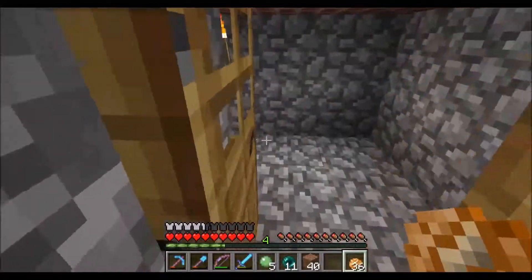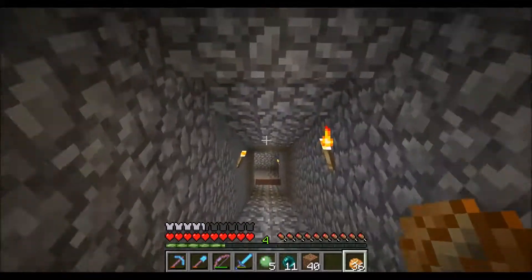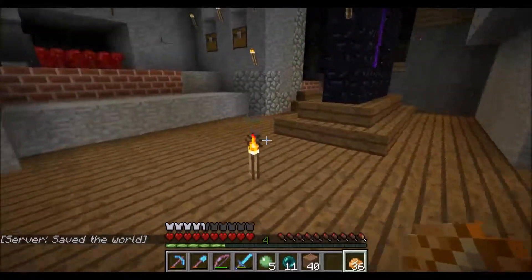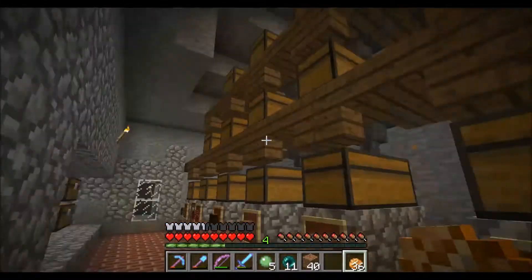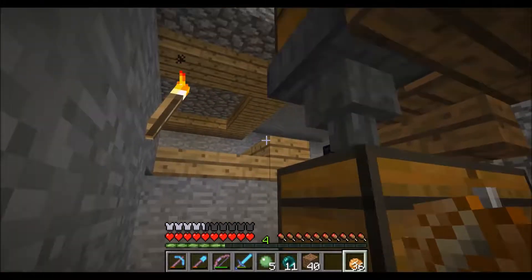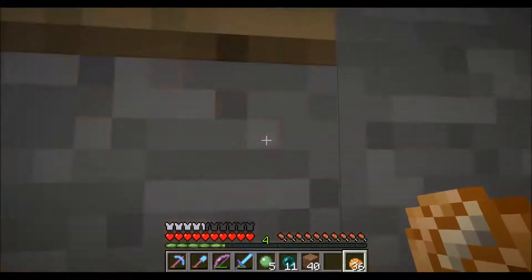Let's quickly check out the downstairs part of his base. The ugly staircase — yeah, he definitely needs to do some work here. Down here he's probably not done anything... oh, no, he has done a lot of work actually. The floor used to be smooth stone, so he placed the floor in here. That's gonna be his storage area — he wanted to do a sorting system, but I'm not sure if he's still going to do that. Over there is a collection area for a skeleton spawner.